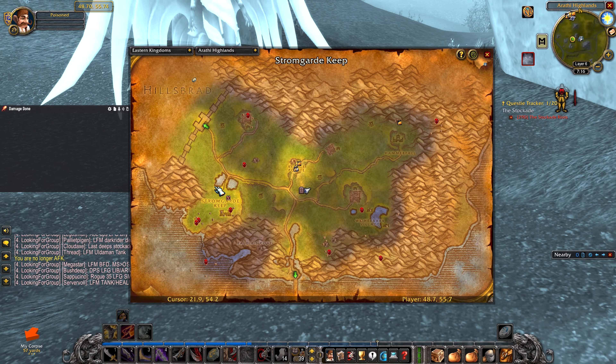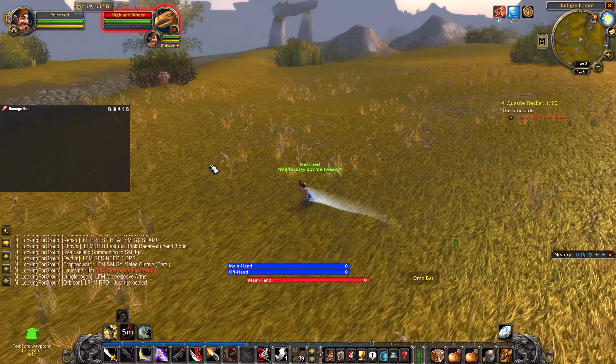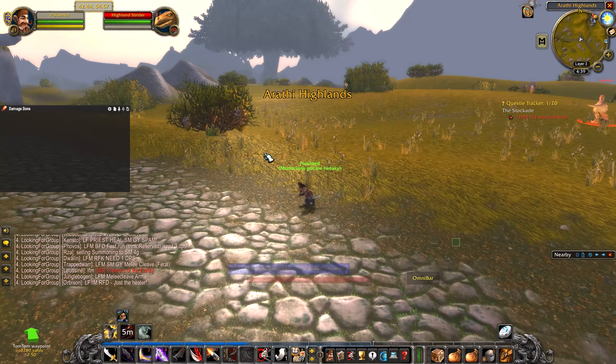The guy you're looking for is called Deneb Walker — he's tucked away in this ruined castle. Be careful doing this at a low level; there are very high level mobs, so stick to the path and you'll be okay.